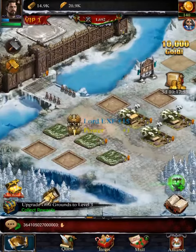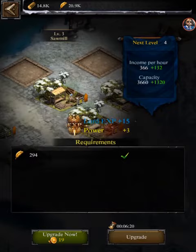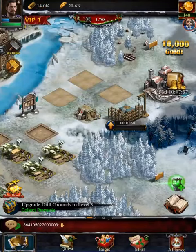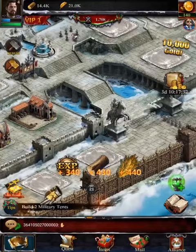We're gonna have to do a farm upgrade too. Six minutes is still free — let's get these done. Ten minutes is the cutoff; I think it's under 10 minutes and we get it free. Let's collect some rewards.